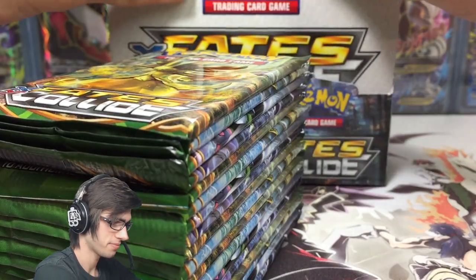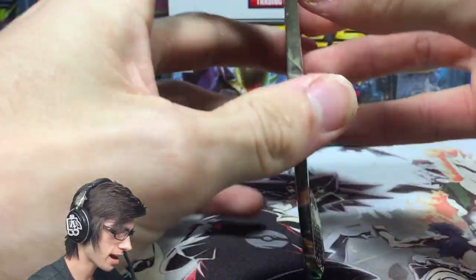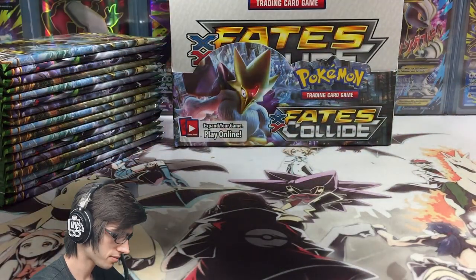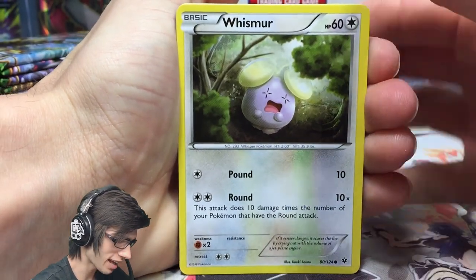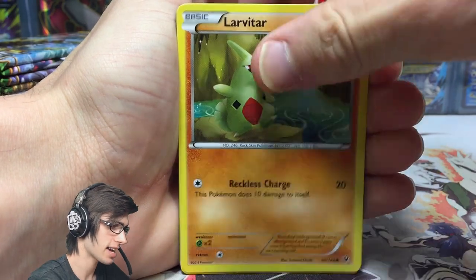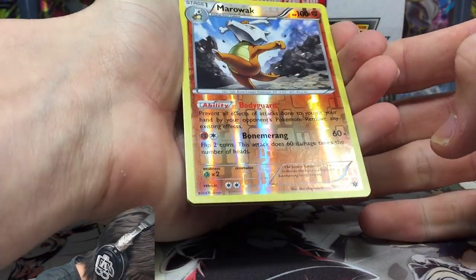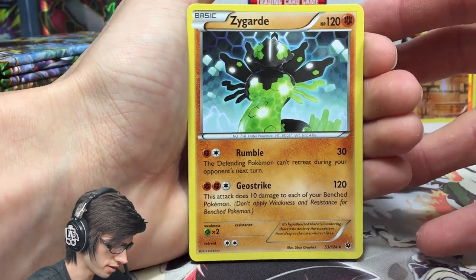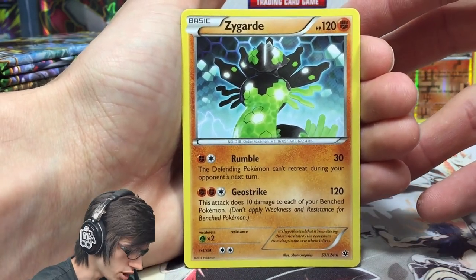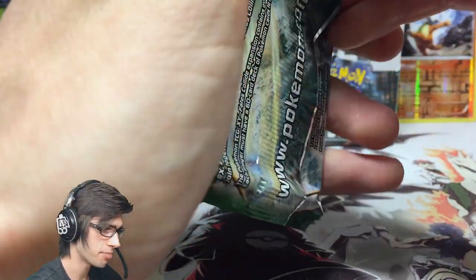Into the second half! First pack of the second half has a Delphox Break pack art. What's that — we're only halfway and we already have so many pulls. Pack contents: Helix Fossil, Omanyte, Wigglytuff, a Marill reverse rare, and a Zygarde regular rare — first time we've seen this one in the box. It's got Rumble and Geostrike.